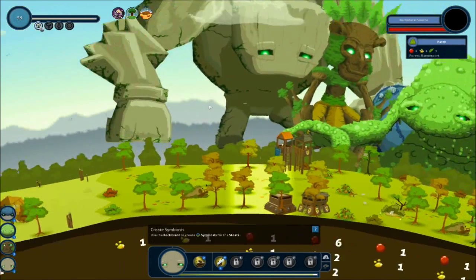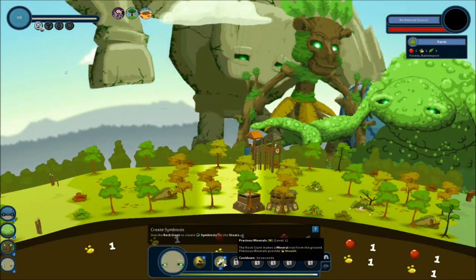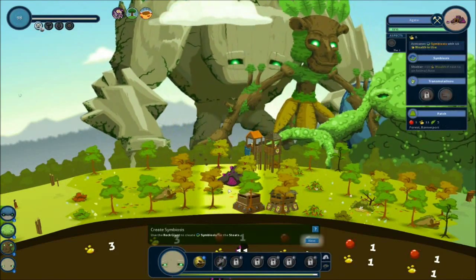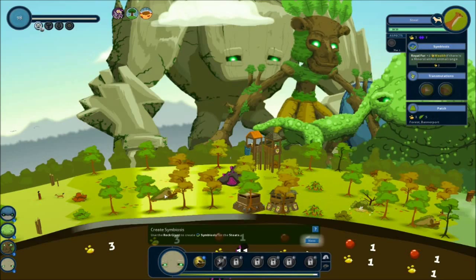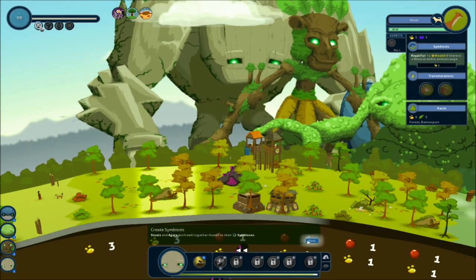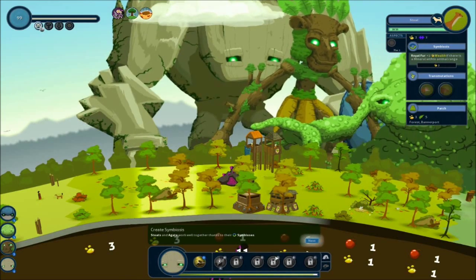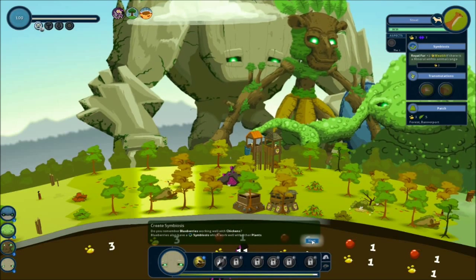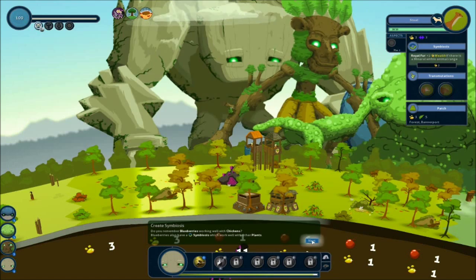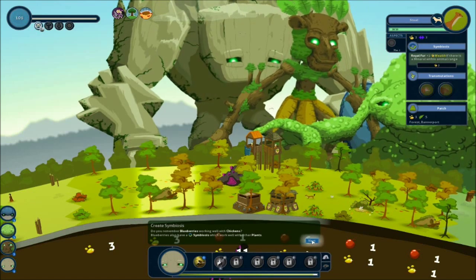We'll do it right there. There's the stouts and there's minerals. Stouts and agate work well together, thanks to symbiosis. I don't know how that works, but eh. I guess they're harvesting both at the same time. Maybe. I'm not sure.